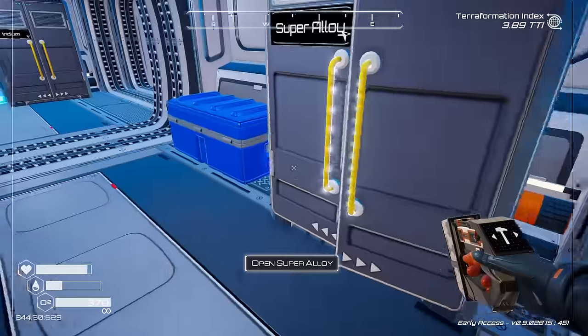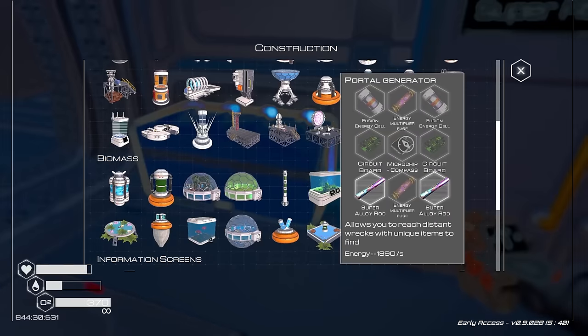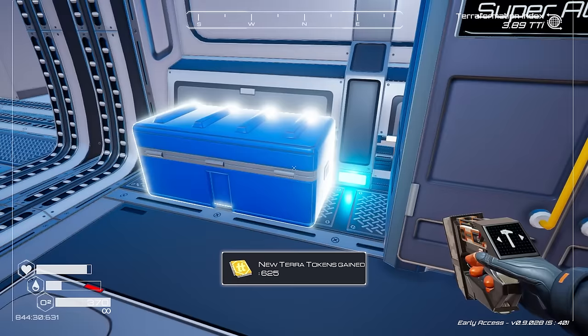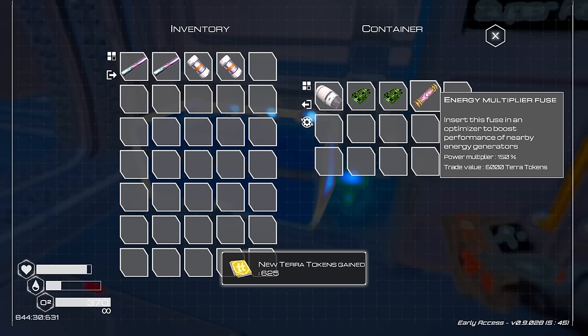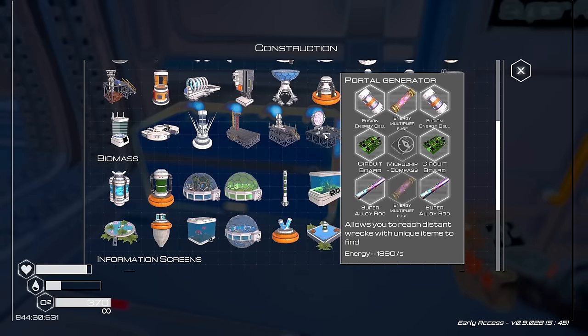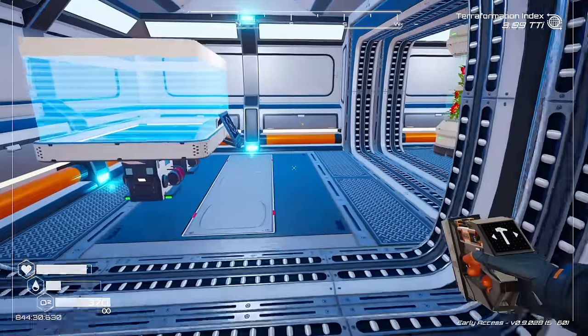I think we have everything else - let me double check. We have energy fusion cells, check. We have circuit boards - two circuit boards. We have the energy multiplier fuse. And now we need a microchip compass.